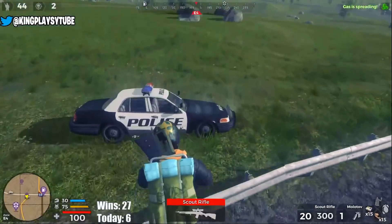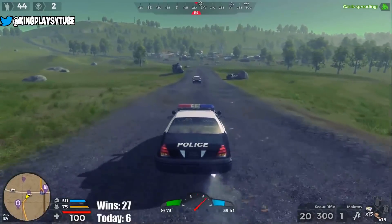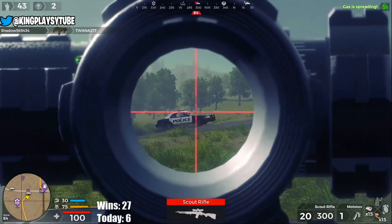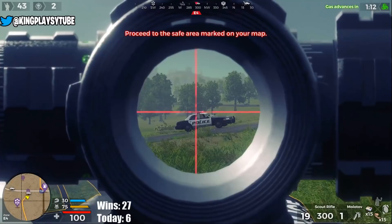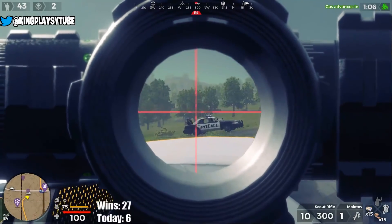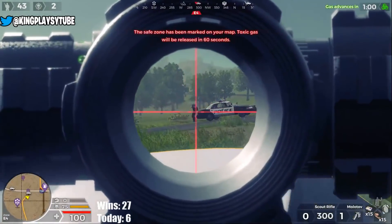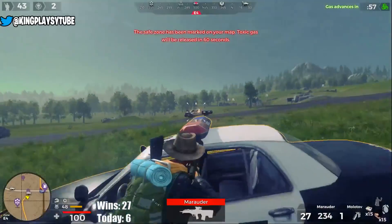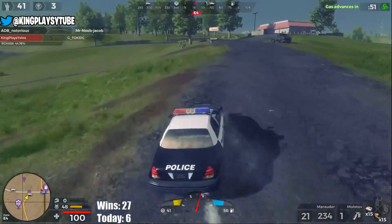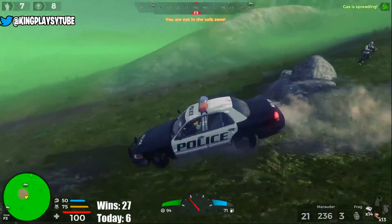Tip number five: the cop car head glitch. The cop car has a really powerful head glitch on the police light — it's extremely hard for enemies to hit your head or body when you're behind it. Get your car facing sideways to your opponent and aim over the top of the light. It's probably the most powerful head glitch in the game due to the height of the cop car. Unless you're sure you can win, use this instead of jumping out in the open. The top of the jeep can also work well depending on your angle.